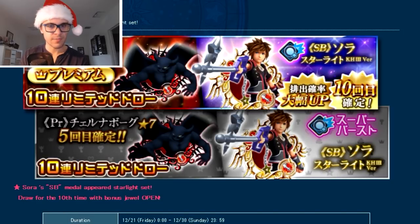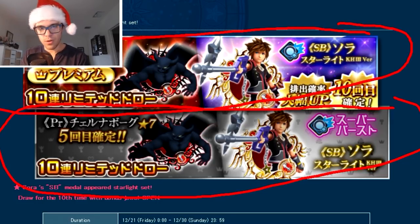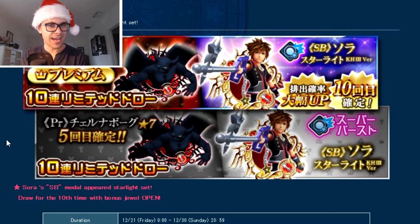So in terms of whether you should pull from these banners — assuming we get the same banners in Global — personally, I like to do one pull and just ignore the rest. It should be fairly obvious that it is not worth chasing for the Sora medal from the non-VIP banner since he's not a mercy pull there. And even if you do have access to the VIP banner, I still don't think it's worth chasing Sora, because that's a 10 mercy pull — that's 30,000 jewels — and the banner is most likely not going to be falling price.